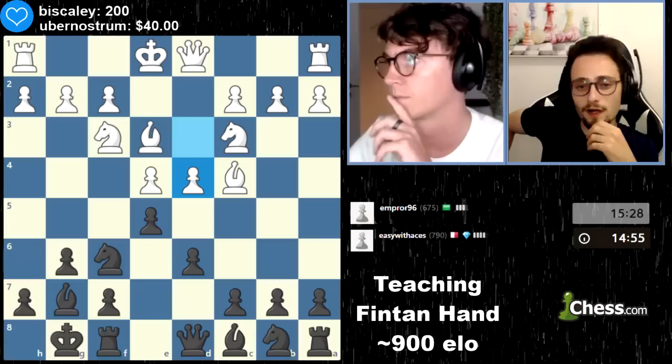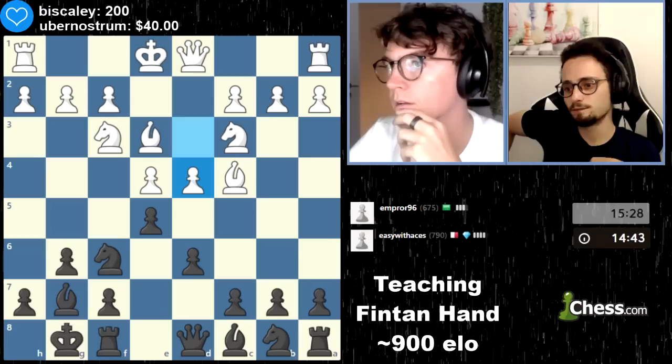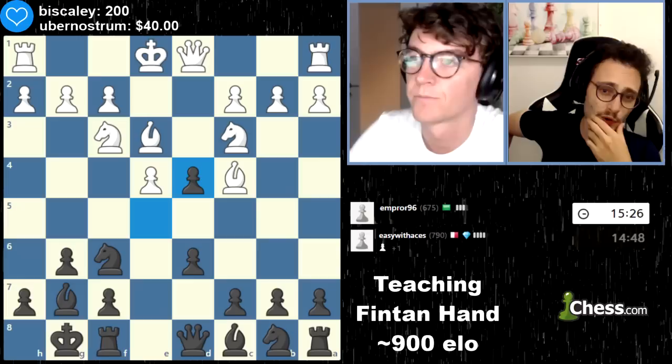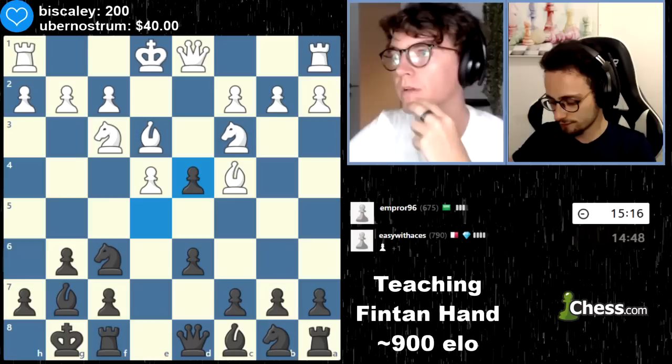If you play knight c6, he can take your pawn. Keep in mind that if he ever takes your pawn with his pawn, you'll probably have to trade queens because the d-file is going to open. So it's up to you if you want to keep more pieces on. Pawn takes d4 is fine because he already spent two moves on it — there can be no immediate ramification.